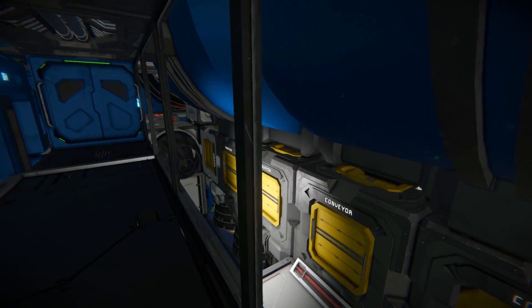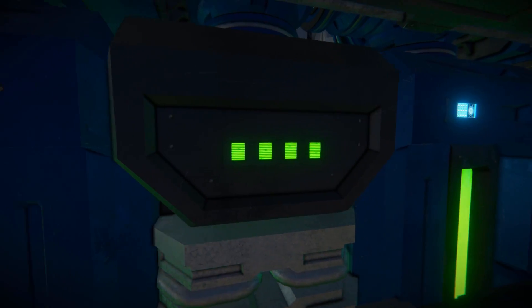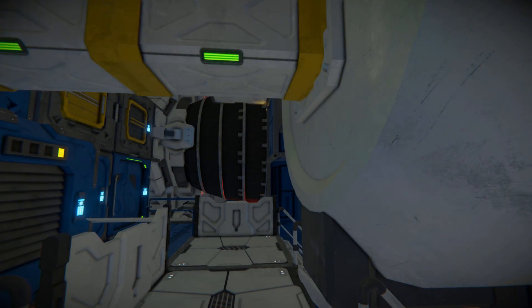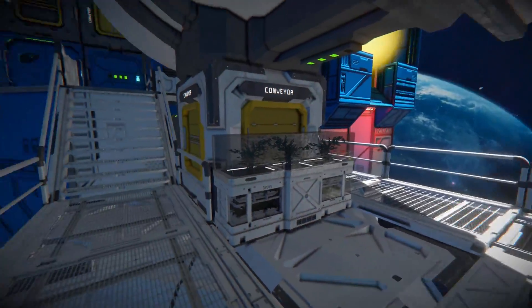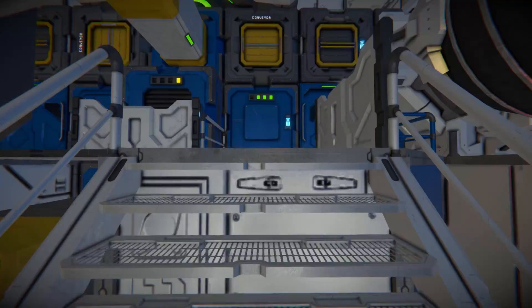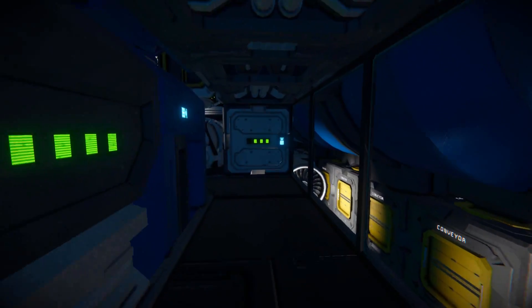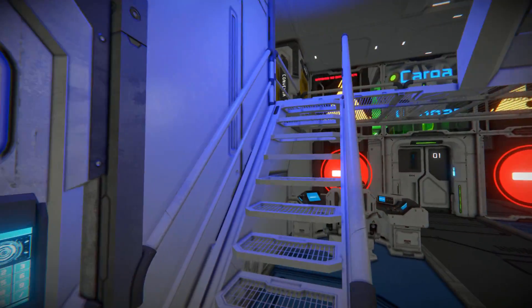Walking around to the right, we can see conveyors going along as well as our thrusters and hydrogen tanks. Over here is our jump drive. Opening up this doorway and coming through will lead us out the back, behind our hydrogen thrusters, over to the sitting area we saw earlier outside. And we'll come back through this door and go back inside. Now we can walk all the way through and it's time to head on up.